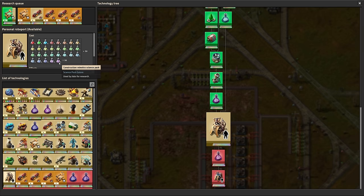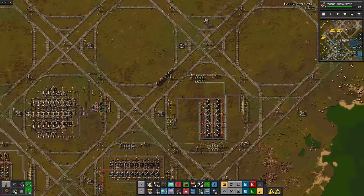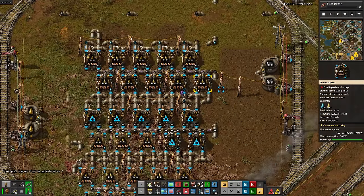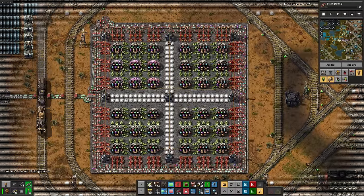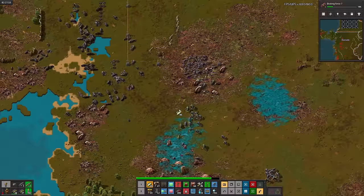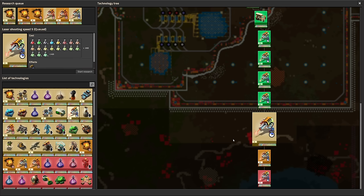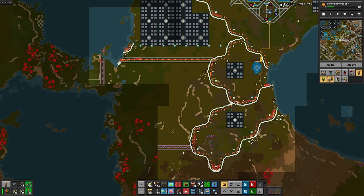It would be nice to have personal roboports, but we don't have enough sciences finished for them. With my new exoskeletons, I'll go check on basic module science, which is still waiting on speed and productivity modules. Completely unrelated to that, I'll upgrade petroleum cracking. Inserter capacity bonus 7, then braking force 4, braking force 5. I started fighting the biters again for no other purpose than to just kill time — I'm 100% procrastinating again. There's braking force 7. Time for a bunch of refined flammables and laser shooting speed.